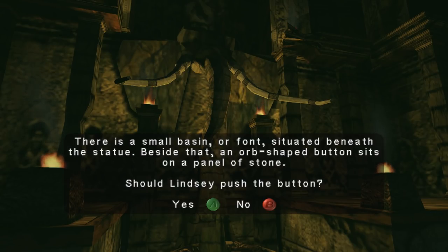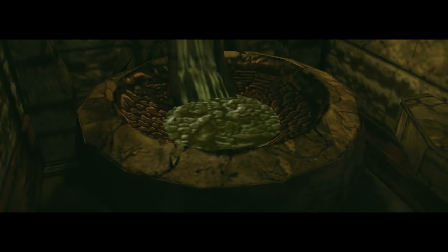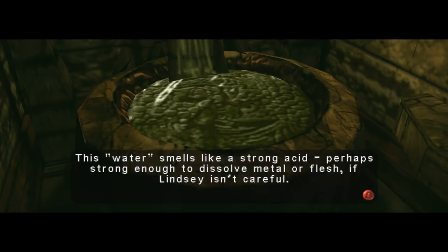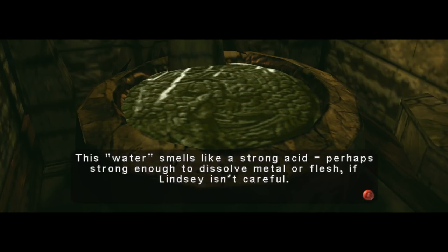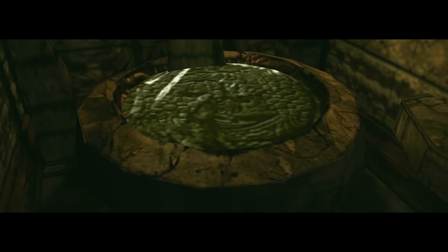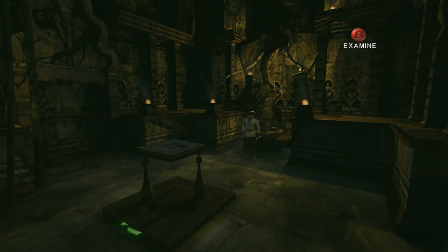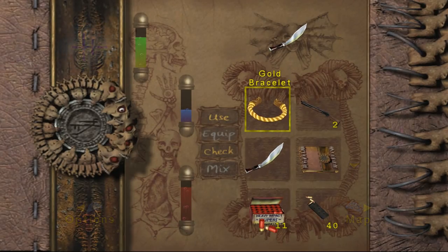There is a small basin or font situated beneath the statue. Beside that, an orb-shaped button sits on a panel of stone. Should I push the button? Sure. This water smells like a strong acid, perhaps strong enough to dissolve metal or flesh if Lindsay isn't careful. So if I needed to dissolve something, I could put it in there.